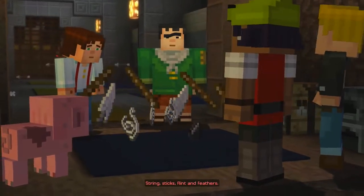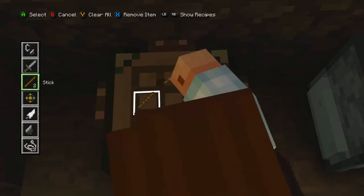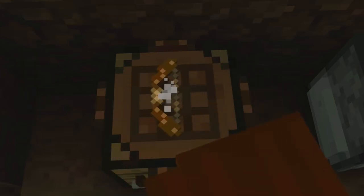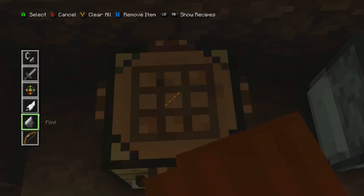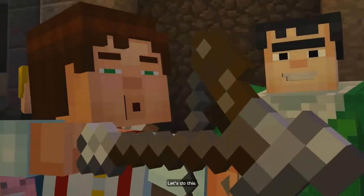String, sticks, flint, and feathers. So first things first, let's go and try and make myself a bow. If I go stick, stick, stick, and then grab the string and do string, string, string — that's how I make a bow. And then I can make an arrow. I never normally make arrows; I'll normally just pick them up from skeletons. I'm pretty sure we need the flint at the top for the sharp pointy bit and then the feather at the bottom. And I now have a bow and one arrow — but only one arrow, so I've got to make a good shot.